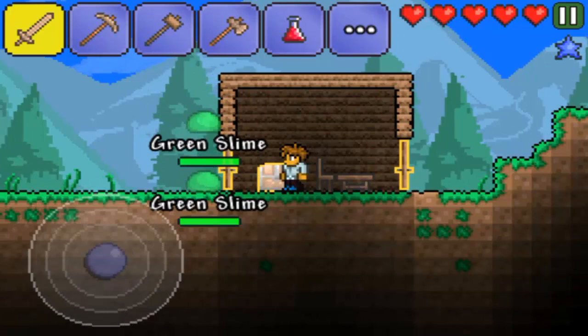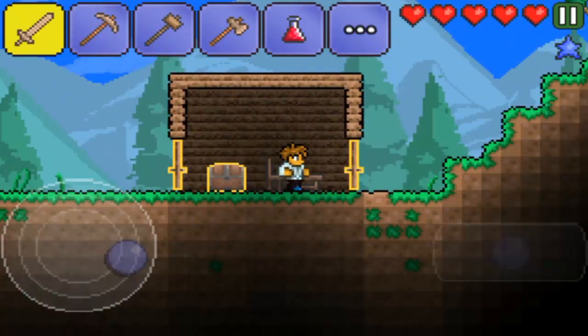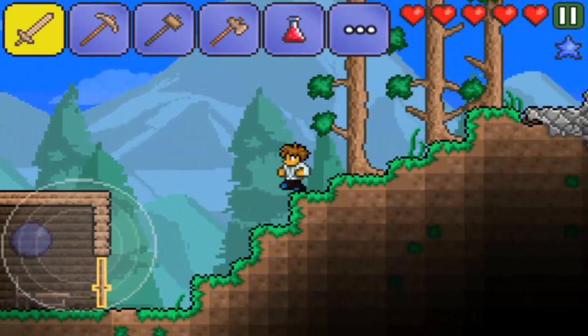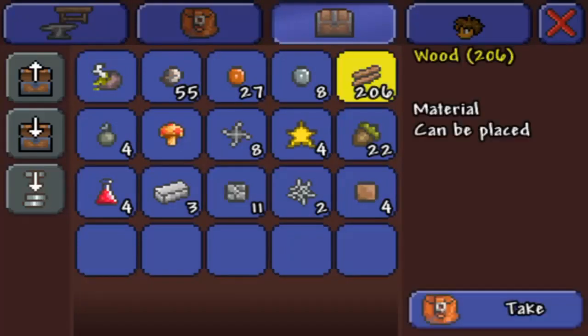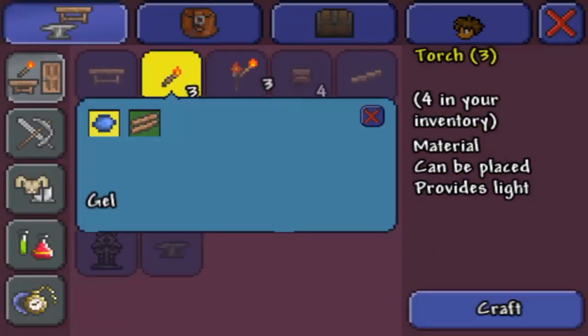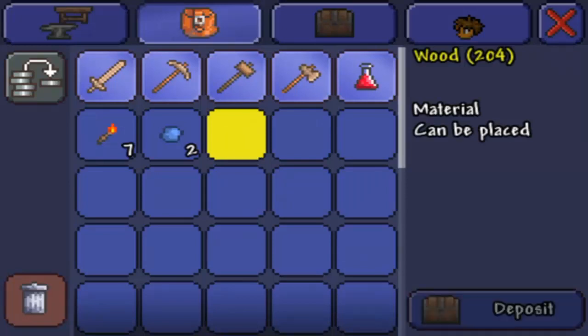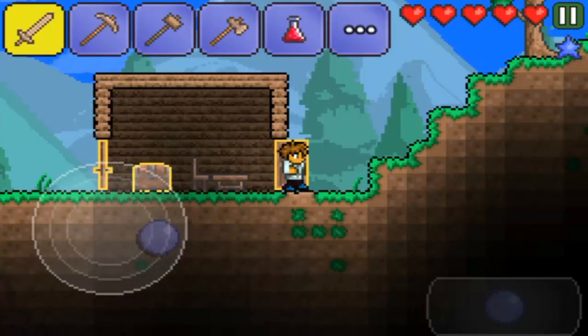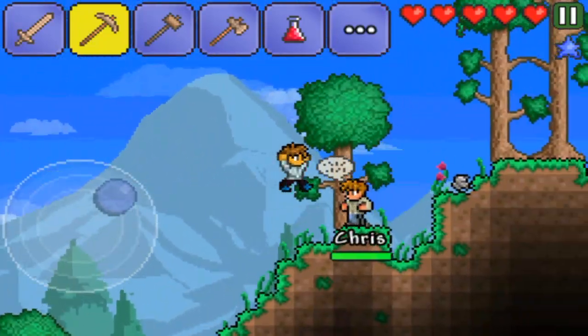All these slimes are gathering at my door trying to kill me or something. I'm just gonna go for it - there you go, I killed them. Got some copper coins, got some gel. I think I can make some more torches off of this, so I'll craft some. That's enough. Let's go ahead and go mining for some more iron and see if we can find some more stuff so we can continue on our journey.